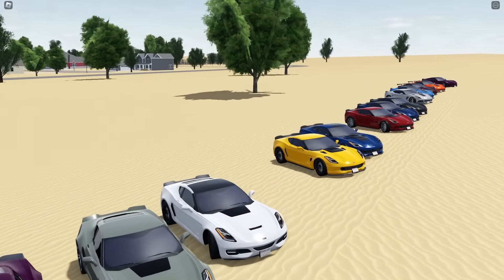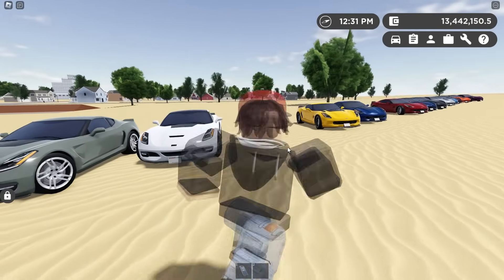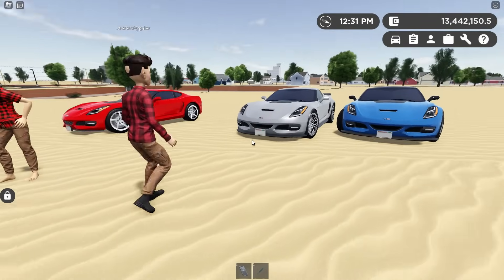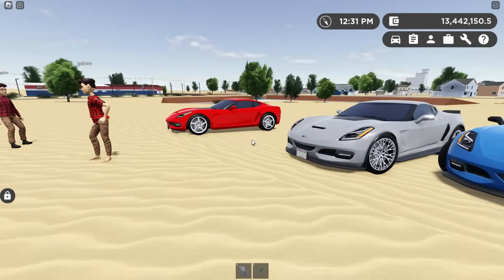Today we're taking a look at the new C7 Corvettes coming to Greenville. This has been a pretty highly anticipated car, one of the hottest cars coming to the game right now. A lot of people were not the happiest that it didn't come in the April Fool's update, but today you can get a bit of a closer look at it before it does officially come to the game.